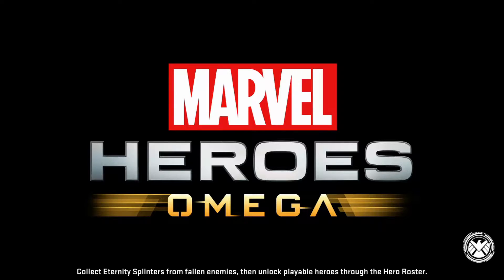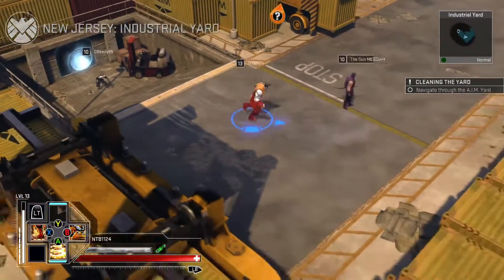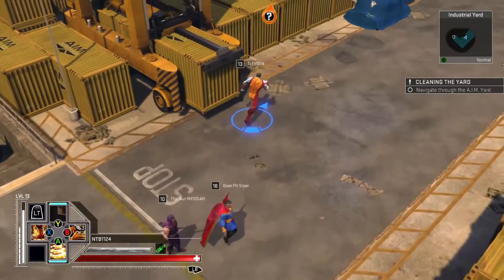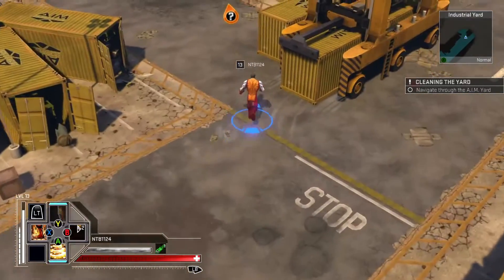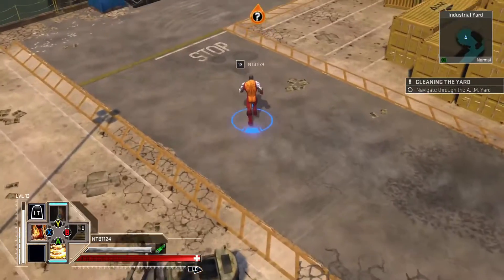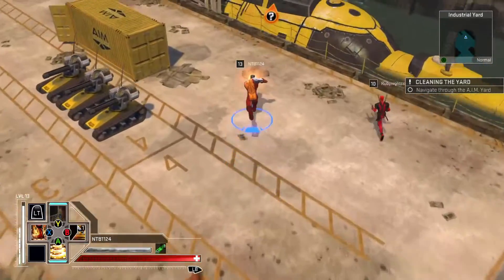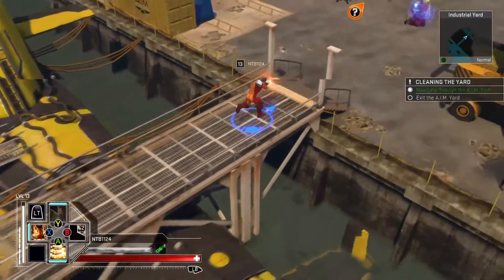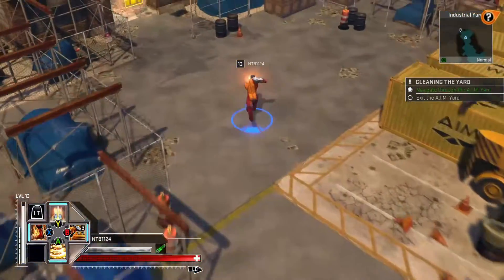All right, industrial yard. I definitely feel like we played some of this. I recognize it now — I think we're chasing down the Hood, or whoever his name was. Let's kind of fly through this area and catch up to where we were. Is there a cooldown for the Fastball Special or can I just use it? He's got a lot of little quips in this one.